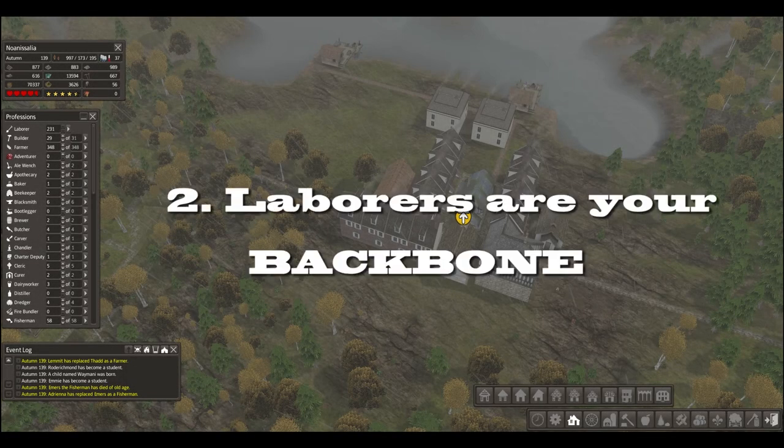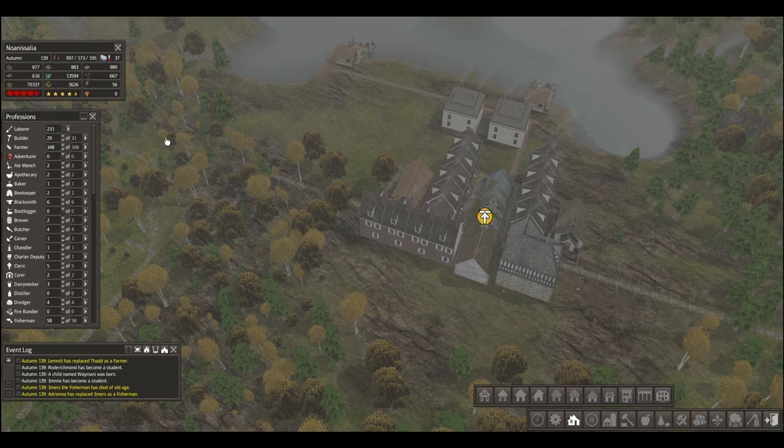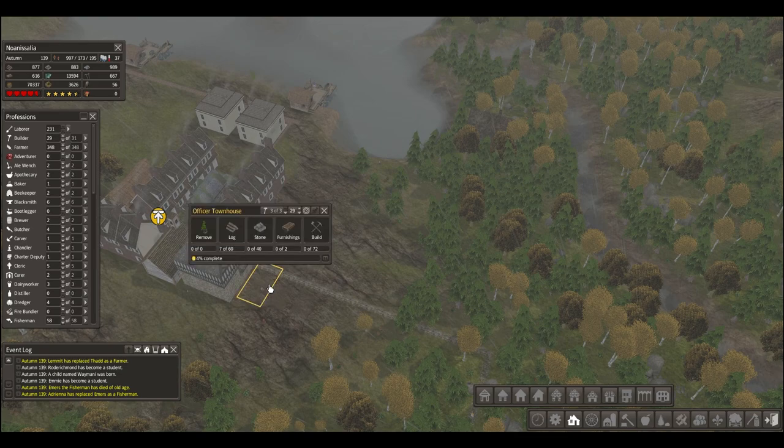Tip number two: laborers are your backbone. Laborers are the most important job in your whole economy. Did they just chop down trees and mine stones from the forest? That is the least of what they do. They are the logistical support for your whole village — they bring things where they need to go and take things where they need to go. Before a building ever gets the first hammer fall from a builder, the trees have to be removed by laborers, the logs brought, the stones, the furnishing. All of this is done by laborers.